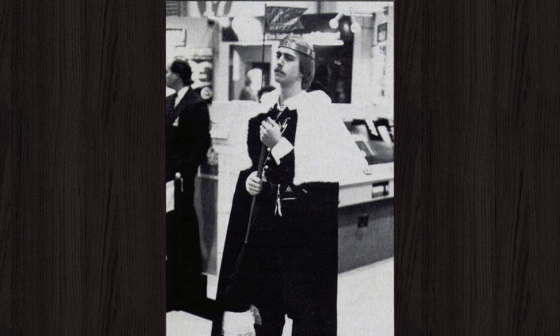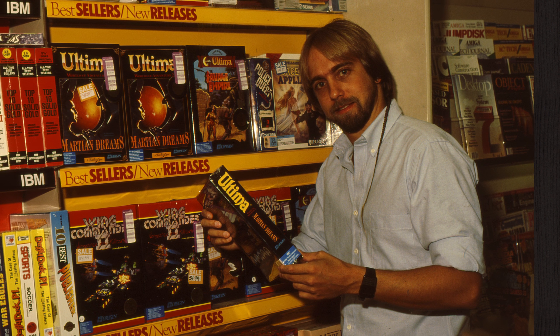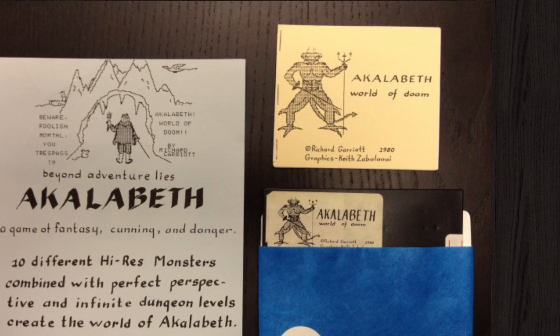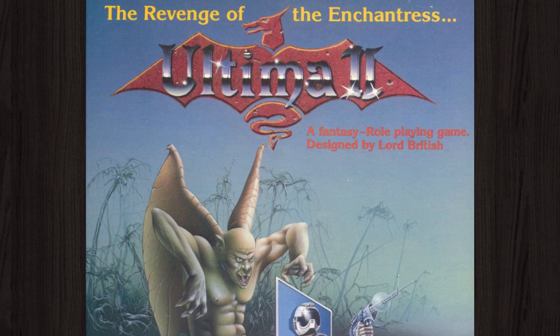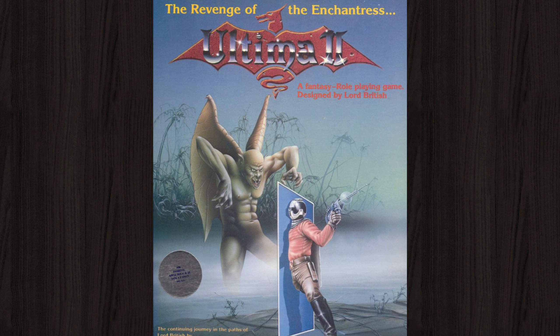Keith was friends with Richard Garriott, aka Lord British, who is famous for creating the Ultima series of games. His gaming credits include graphic design for the Apple II version of the 1980 game Macalabeth, programming on the 1982 Apple II version of Ultima II: The Revenge of the Enchantress, and designing and programming Ultima: Escape from Mount Drash for the Commodore VIC-20, barely published in 1983 by Sierra.